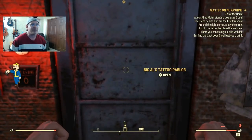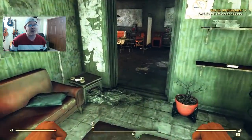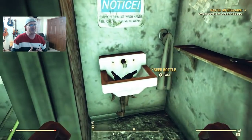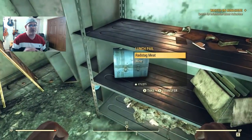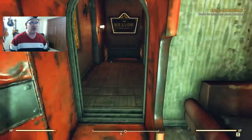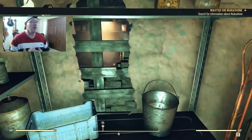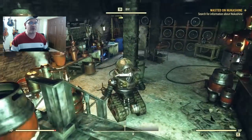I shouldn't pat myself on the back too much because once I got inside it took me longer than I'd like to admit to figure out what to do next. It's just a tattoo parlor with junk laying around, but you'll hear a drunken robot in the background. The hint is the Nuka Shine rug sitting in front of the Nuka Cola machine - open it and it reveals a secret door leading to a seriously cool basement with a bar, jukeboxes, and more.